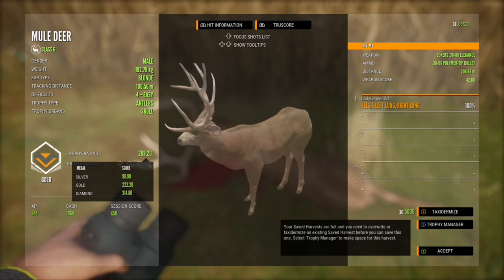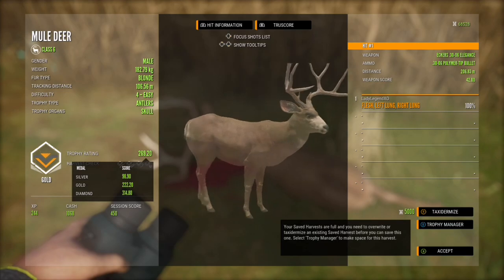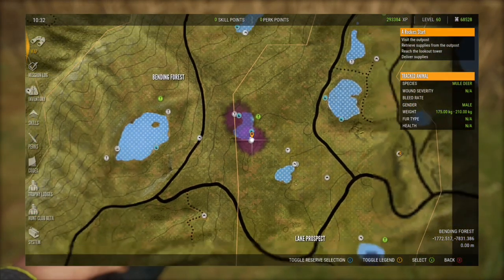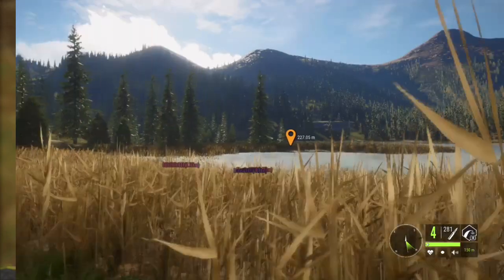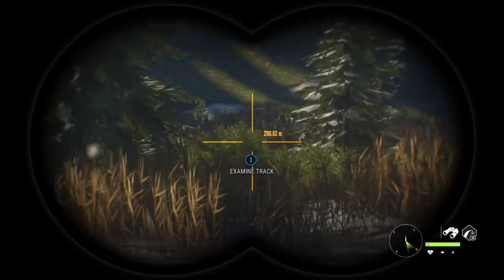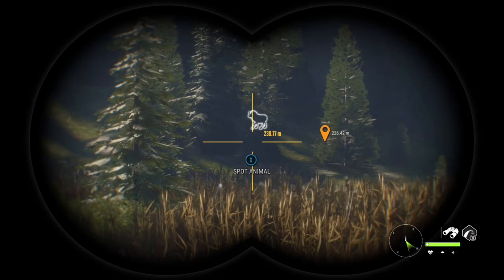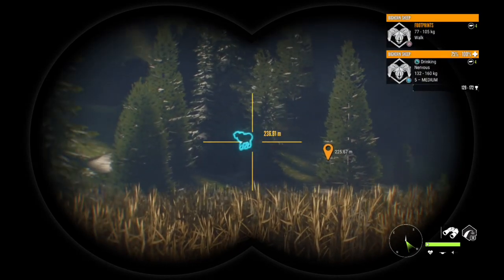When you kill any animal off your map it will respawn, usually in the same weight class but it can vary — it's going to come back either a little bit bigger or a little bit smaller. A lot of times they come back just a little bit bigger, and as you keep shooting them off your map they should eventually grow larger. Hopefully you can eventually spawn a diamond.